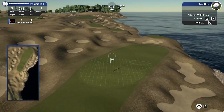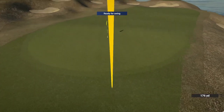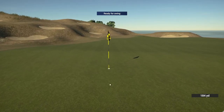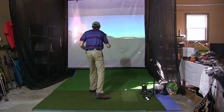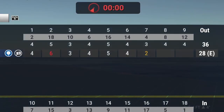186 yards today, pin is up front. Let's see if we can stick one on the green. Get up there for me — one time. What a shot from 186! Get in the freaking hole. Seven-footer left here for birdie — we need to convert this. Roll true. Boom, right in there! Back to even on the day, two over on the tournament. That's how to play a par three.